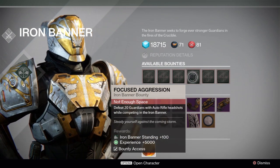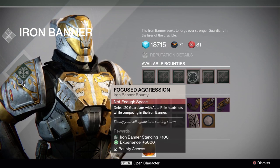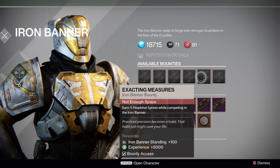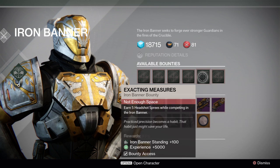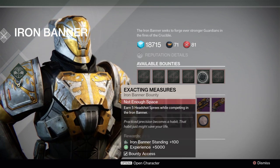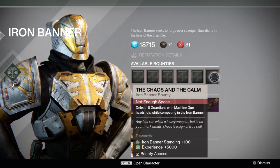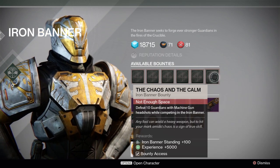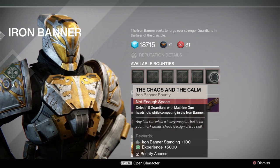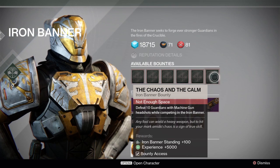This one says: defeat 20 guardians with auto rifle headshots while competing in the Iron Banner — it gives you Iron Banner standings and bonus experience. The second to last says: earn 5 headshot sprees while competing in the Iron Banner, and it gives you Iron Banner standing and experience bonus. And the last one says: defeat 10 guardians with machine gun headshots while competing in the Iron Banner, and as all the others, it gives you bonus Iron Banner standings and bonus experience.